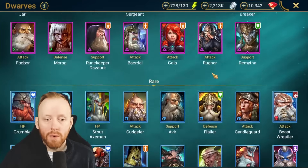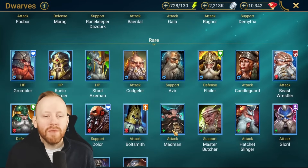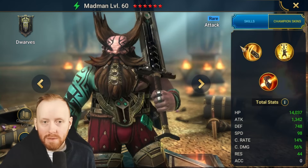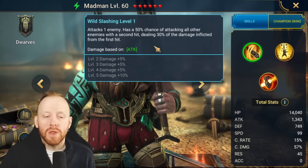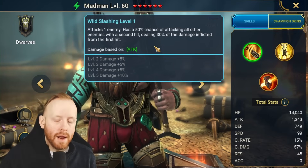We see a similar effect now with the new rare. If you haven't seen Nubraid's or Scratch's video, they've done some videos actually doing teams and playtesting this on Madman. Madman's A1 has a Trenda-like ability where it's a 50% chance of inflicting damage with the second hit to all other enemies.